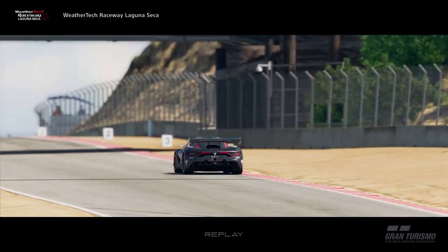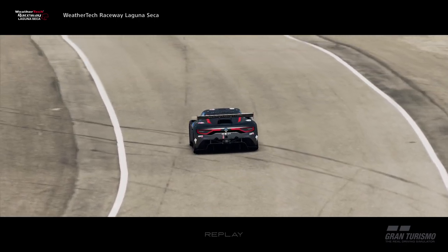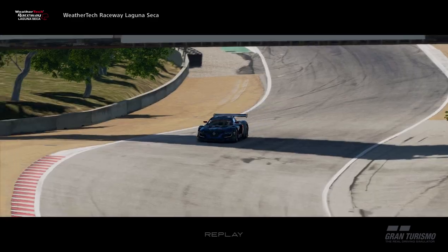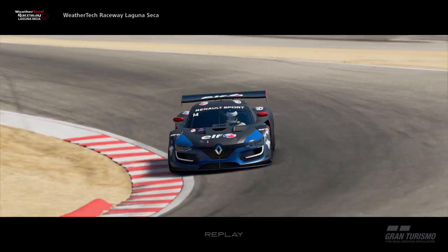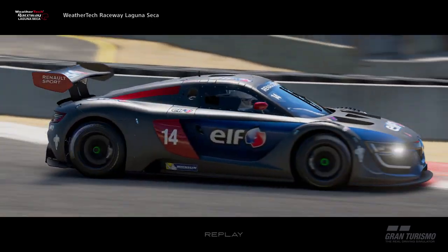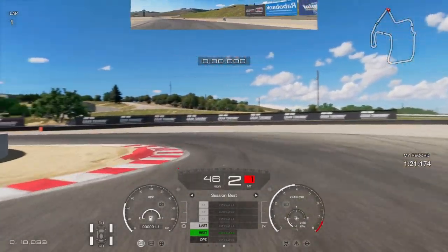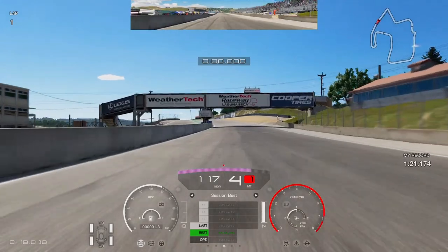So this is driving the Renault RS01 round Laguna Seca — a combination that is quite tricky to get used to. This car is one I tend to avoid for time trial, but if you give it the time of day and start keeping the revs going, there is a lot of time to be found at Laguna Seca. It really does suit the track with the gearing and the strong front end. For the actual race I'd suggest the Beetle, Vantage, Lexus, Mercedes, Porsche, Mazda, Tenza, Subaru, or even the Evo. But this guide is all about your qualifying time trial in the RS01.